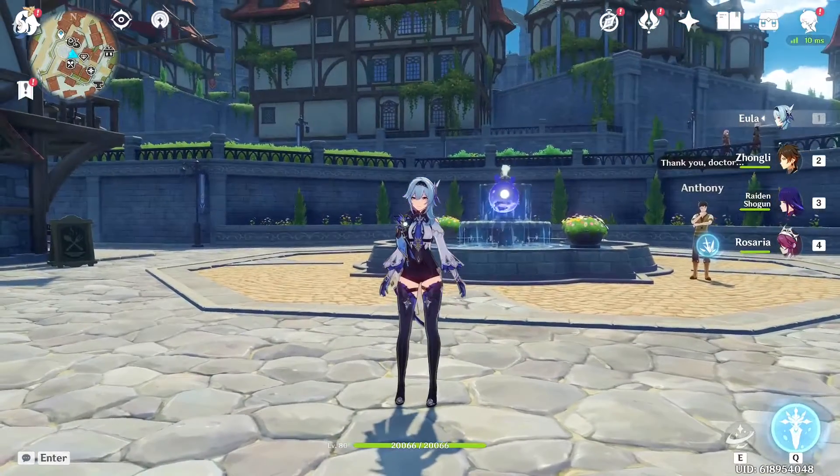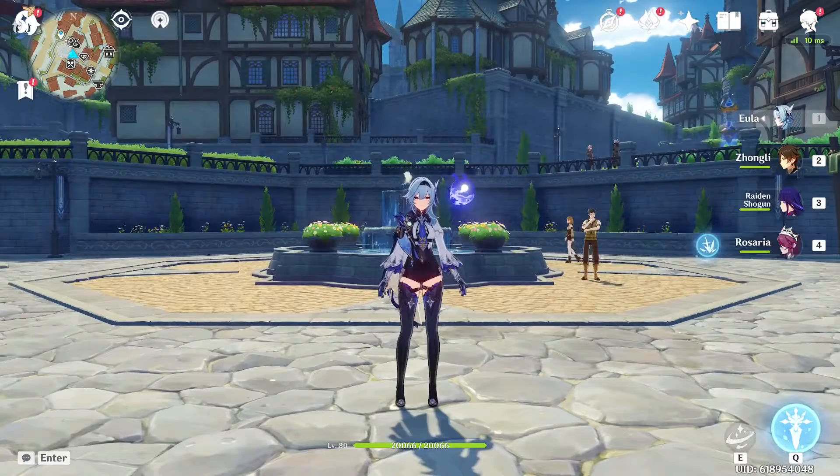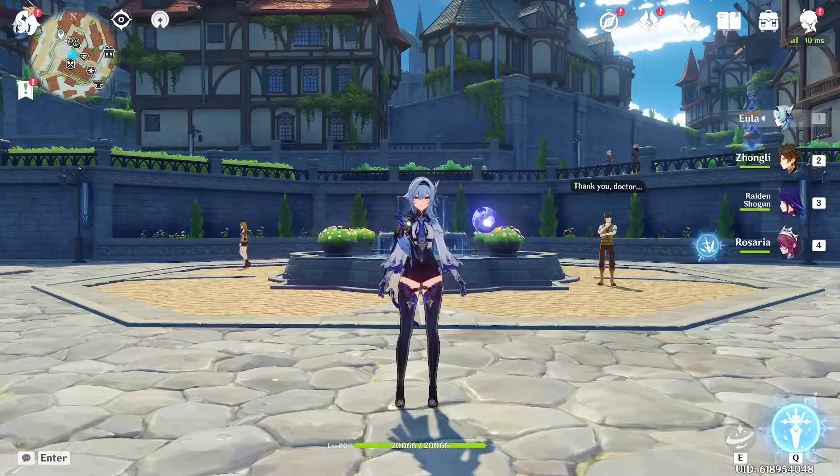Hey guys, real quick I'm going to be making a Shenhe guide for 2.4. This is just going to be the Ascension materials and all you'll need to get her from 1 to 90. Please like and subscribe, it means a lot. I hope everyone's having a great week. Let's just get right into this.